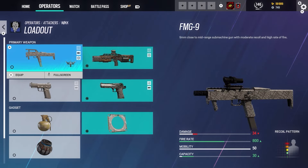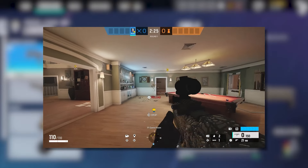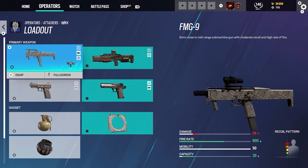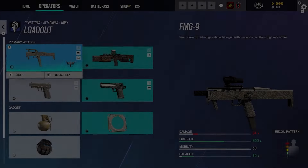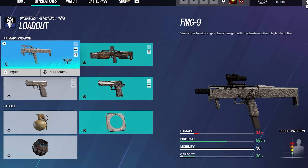So going over Nook, we're going to talk about her gadgets and weaponry. For the first weapon we have the FMG-9. This is a 9mm close to mid-range submachine gun with moderate recoil and high fire rate. I personally take this as my primary for Nook. The shotgun is okay — shotguns got buffed again — but I personally just take the submachine gun.